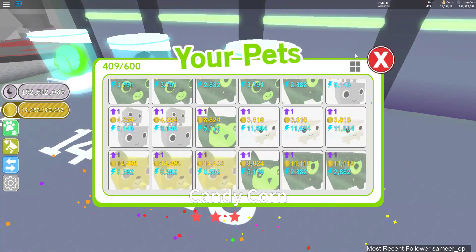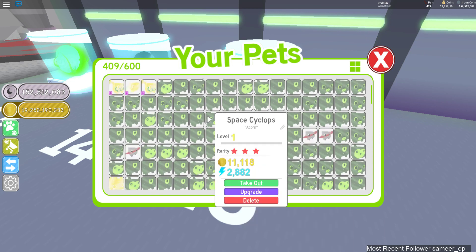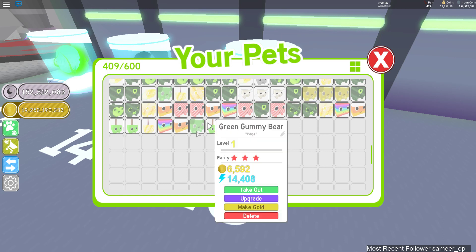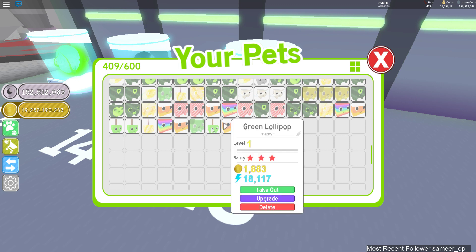You can make most of them golden. I don't think I can make the lollipop golden — no, I can't. There's a green lollipop and a red lollipop; you can make the red lollipop golden but not the green one. There's also a green gummy bear you can make golden, but you can't make the yellow gummy bear golden. Those are reskins of each other.